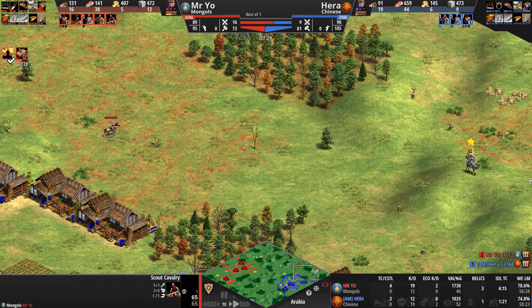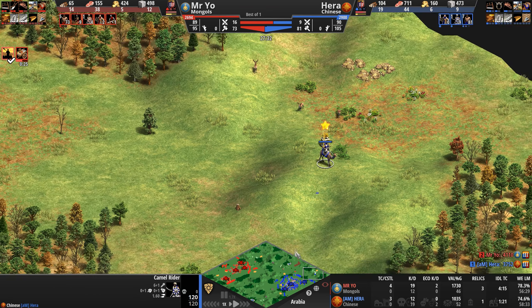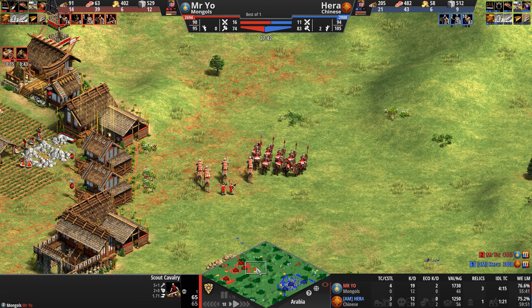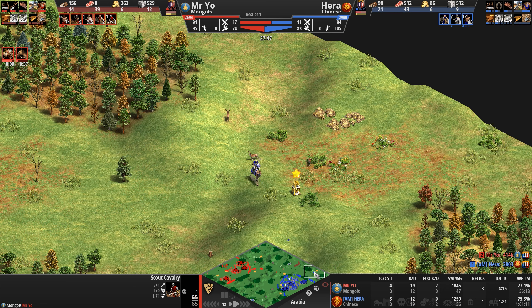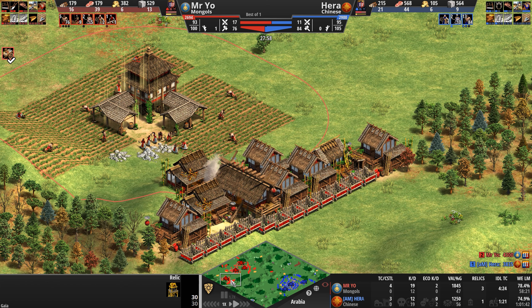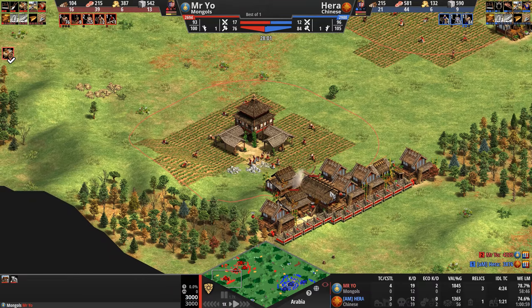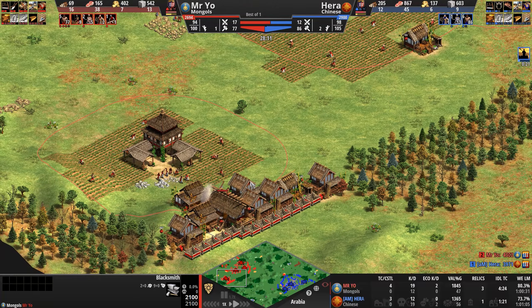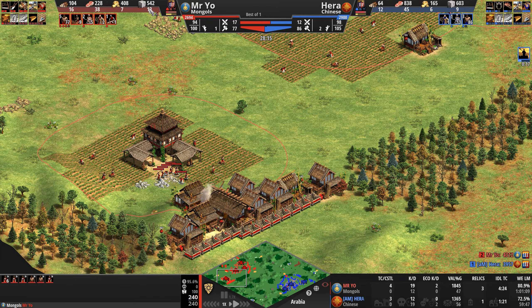He sees the camel and knows he has to back away — this camel means business and is absolutely going to destroy this scout cavalry unit with zero melee armor. The players yet again disengage. Mr. Yeo gets this relic anyway — he's ahead in the relic game regardless. A third wall-off is going up; I didn't even notice the blacksmith the first time, it blended into the houses so well. He's getting a whole bunch of stone — 13 villagers on it. Hera is at 603 stone himself.